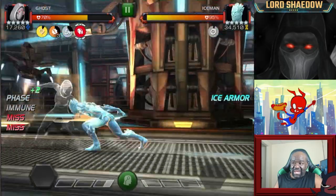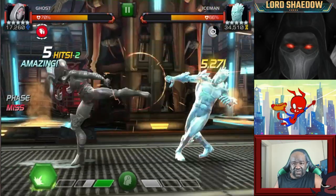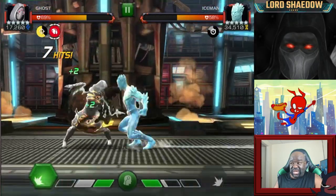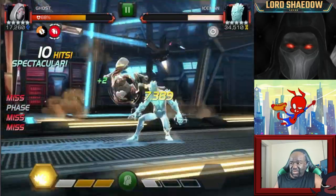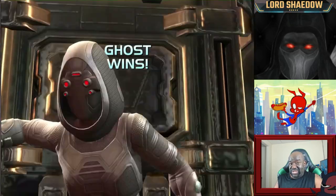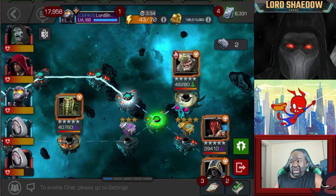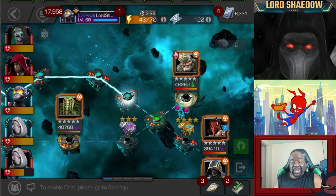With Iceman, not a big deal — because Ghost can phase off that cold snap. As you can see, we did a lot of damage very quickly. The AI started to play a little passively, and then — boom — special two after the poison hit, which is why I had a fury up, because I phased out that poison. If you don't have Ghost, you want to bring a poison immune champion for that path. But that was the path — just that quick and easy.